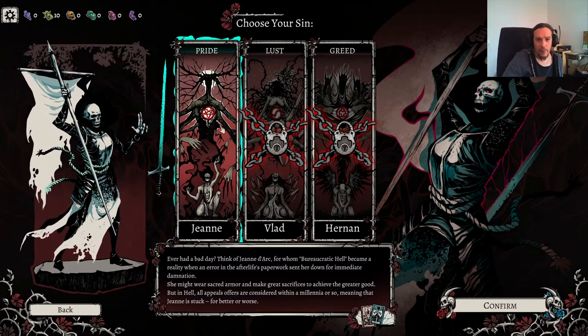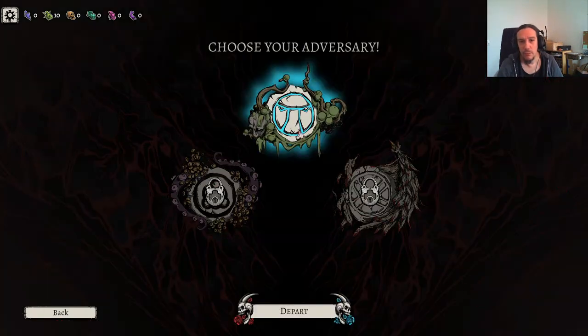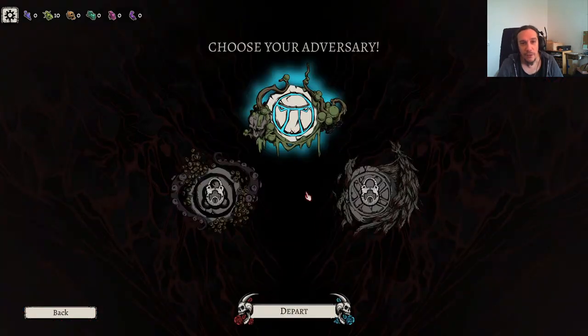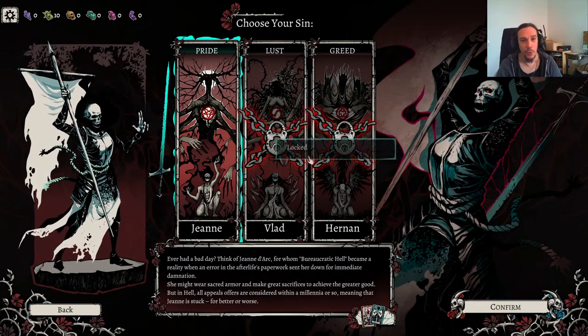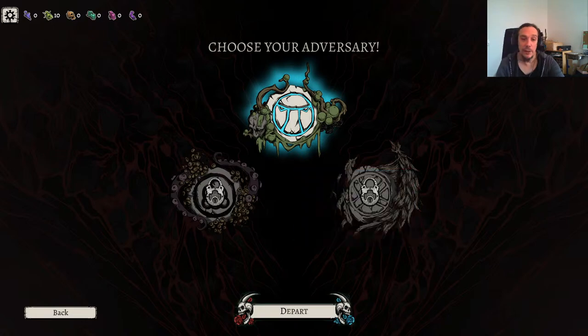Let's see — haven't I unlocked this character? He's still shown as locked, but I can't play him. Gotta love early access. We're going to play John first, and then go on over to another character. Our first adversary — we have only unlocked this first one. Let's go to hell. How about that?